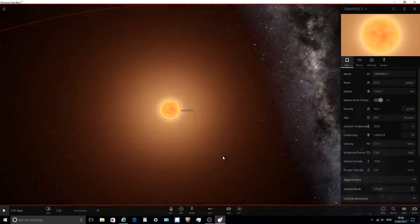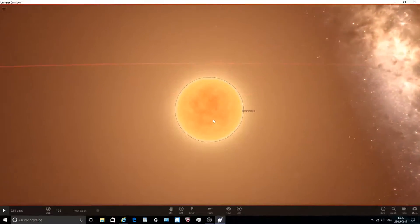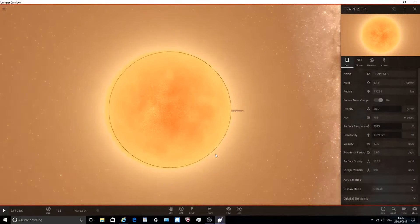Hello everyone and welcome back to another Universe Sandbox 2 video. Today we are going to be looking at the TRAPPIST-1 system. If you didn't know, go on Google today and you'll see a picture of space basically. In the last 24 hours, we discovered seven planets around a star which could all be Earth-like and have liquid water on them.